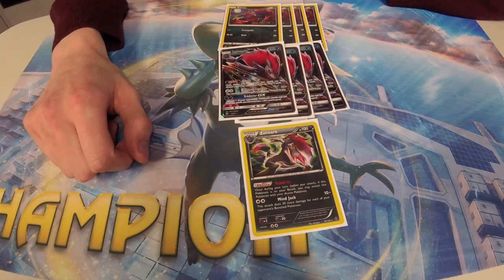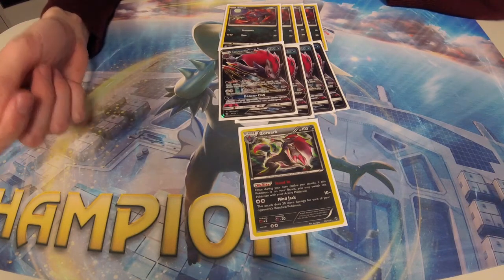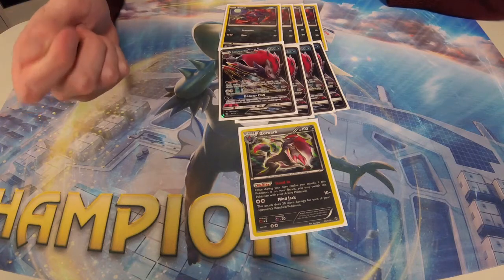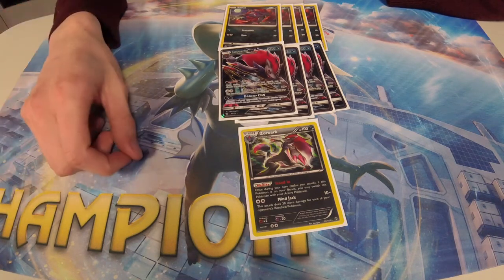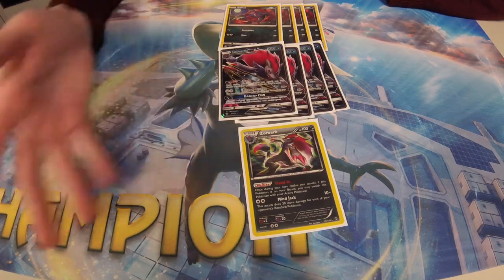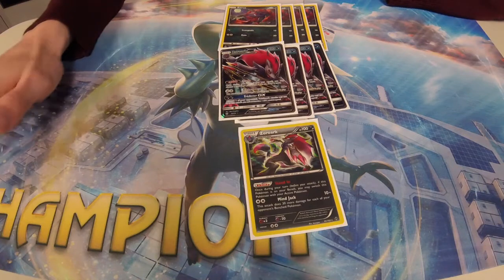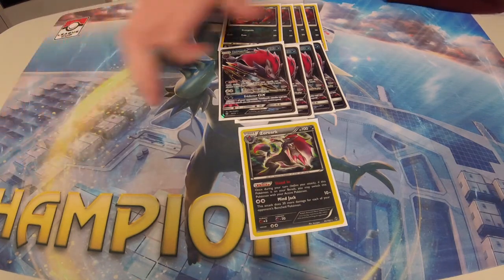Stand-in Zoroark is busted. Even without Skyfield or anything like that, if you have a Kukui and a Choice Band, you can hit 210 on an opponent if they've benched a full line. The Kukui plus Zoroark is just super busted. Even in standard, I will not cut either of those two cards, for sure. That's the Zoroark line.